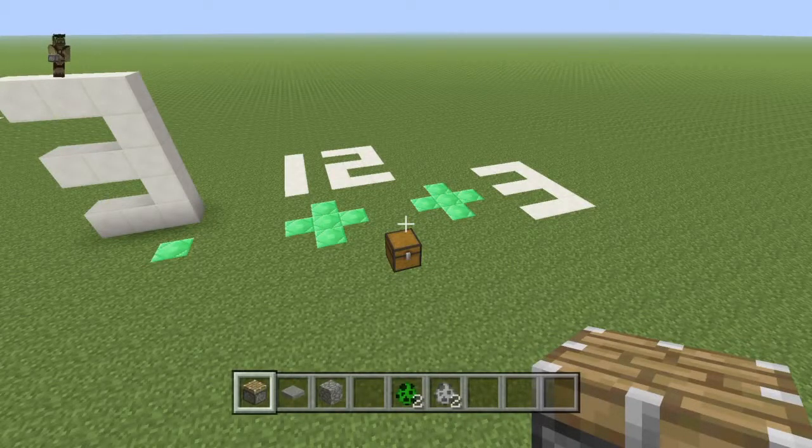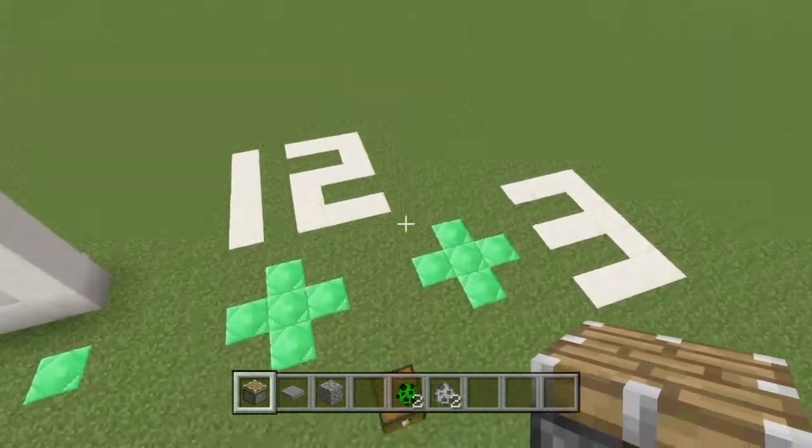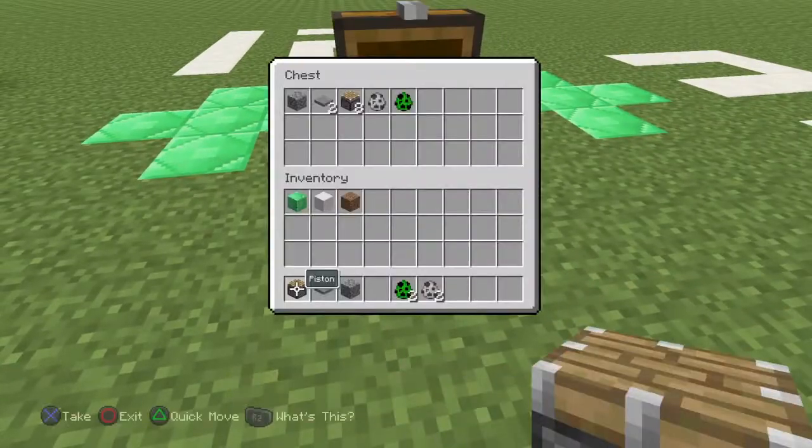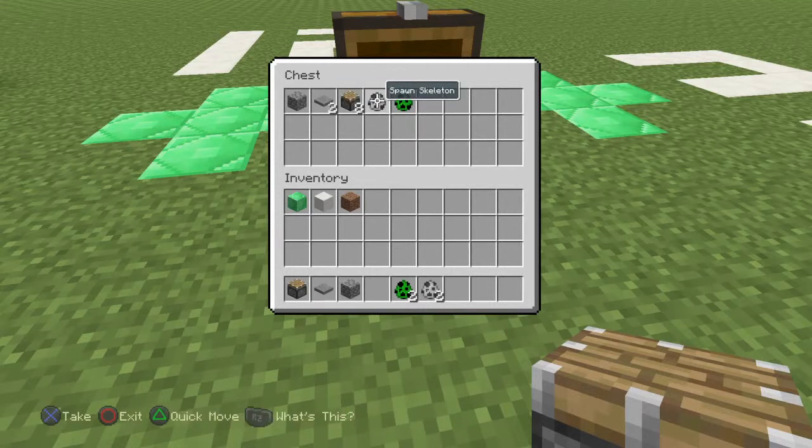What's up YouTube, KP here bringing you a tutorial on an easy way to get a music disc. The only things you need are pistons, building blocks, two pressure plates — use stone just in case the creeper drops a disc and you want to get it — and eight pistons. Of course you also need a skeleton and a creeper, which you'll find in your survival world.